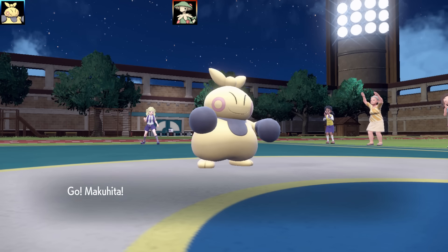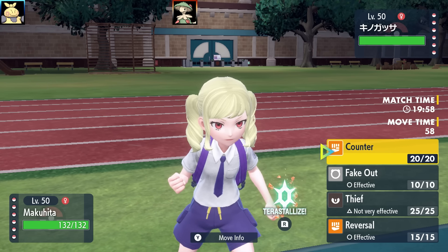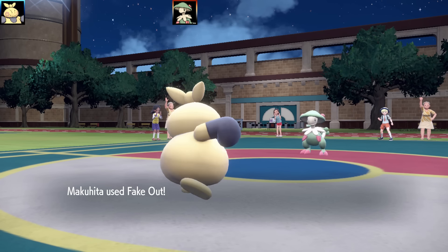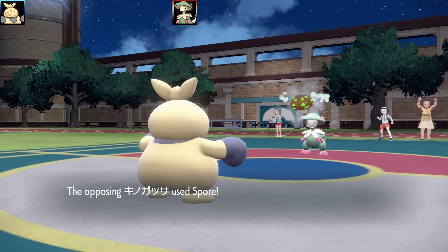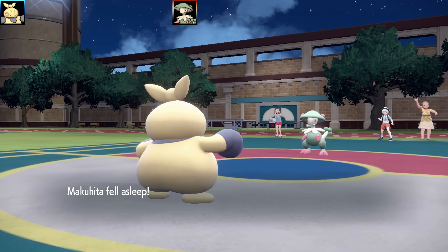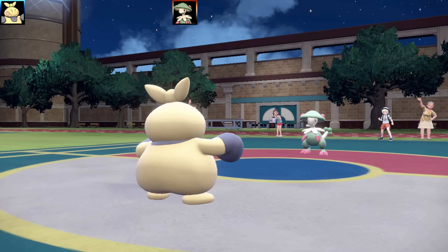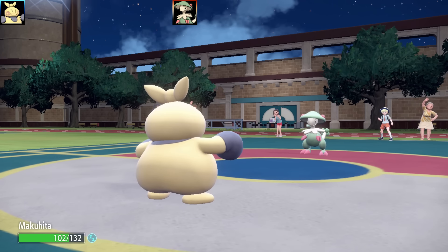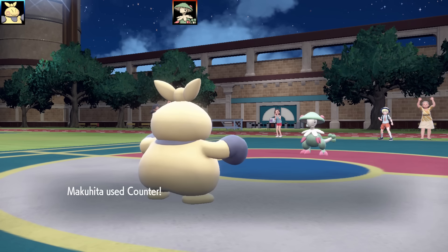First battle is on the Poké Portal. My opponent leads with Breloom. I thought I might be able to get a Counter off, but there's a pretty good chance I'd be put to sleep by Spore, so I go for Fake Out, getting rid of a possible Focus Sash. The Breloom then puts me to sleep — I went for Counter. If you enjoy the videos, hit that like button! I've got new moveset guides coming tomorrow, including some non-Gen 9 Pokémon like Dragonite.